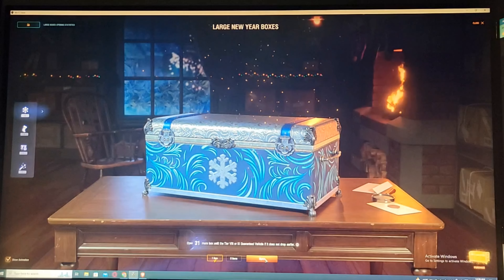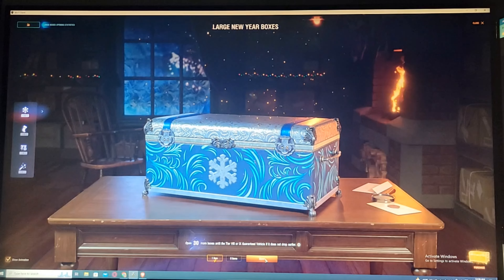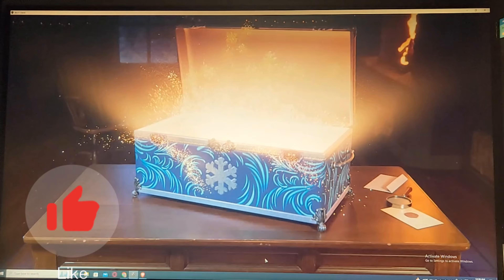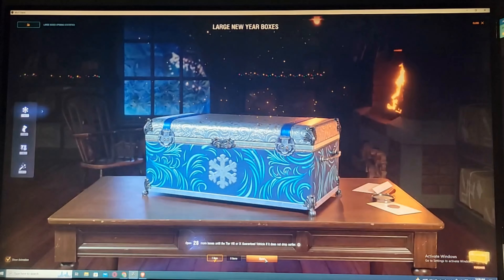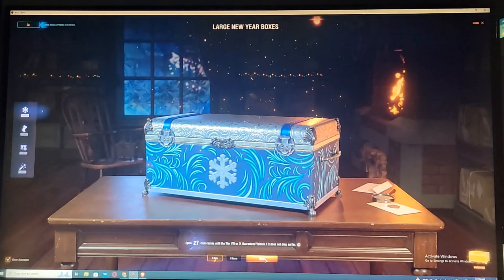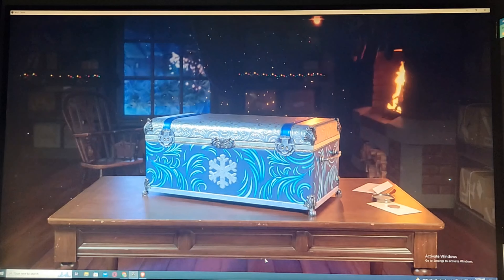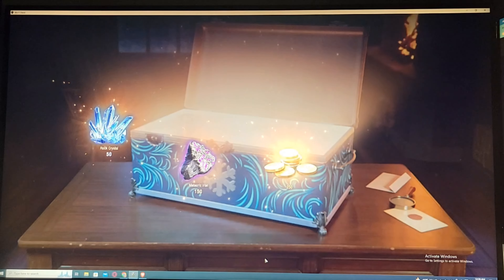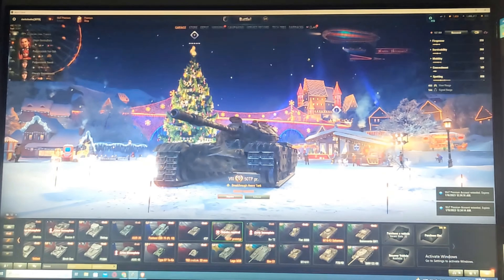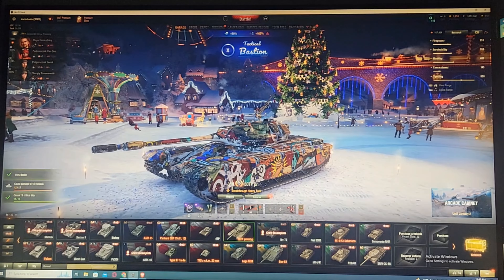We're still going through the crates with a couple more left — still no Object 283. We're getting daily rewards: one-day premium, a couple of gold, a couple of orders, garage slots, some skins — all part of the holiday special. We do have three days of premium which is pretty good. For the price, I believe it's one of the best ways to get gold.